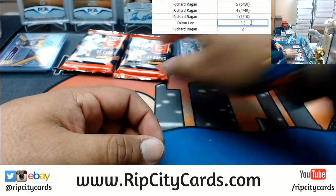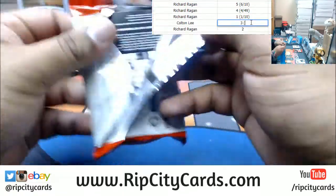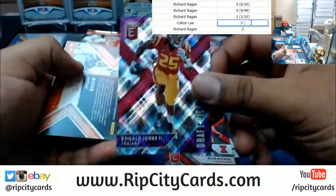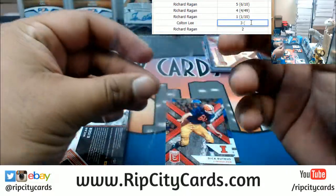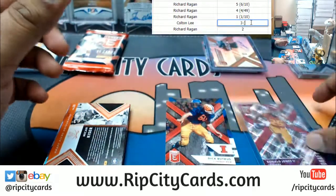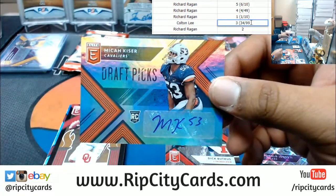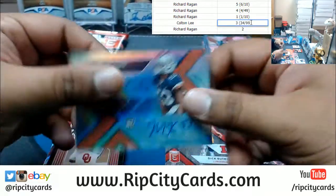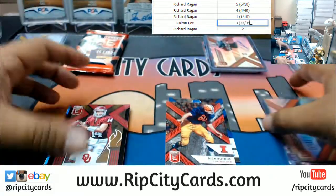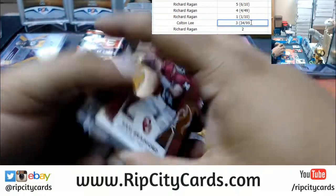On to pack three, which is Colton's, all by his lonesome. Number 34 out of 99, Ronald Jones — it's gonna need a one-of-one to beat the one out of ten. So 34 out of 99, not gonna beat it. At least you get to keep your autograph, Colton. It doesn't look like you're gonna win the war though — Richard did hedge his bets taking up four of the five spots.